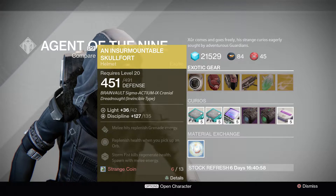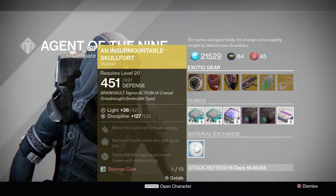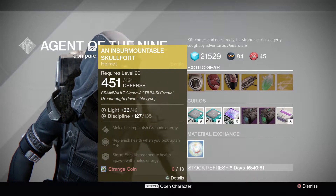So you can see for Titan, it's going to be the Insurmountable Skullfort. Melee hits replenish grenade energy, replenish health when you pick up an orb. Storm Fist kills regenerate health, and spawn with melee energy.